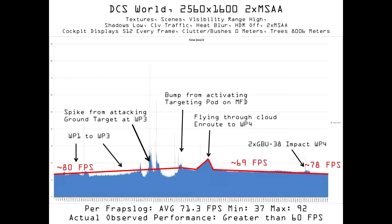Average FPS drops from 70 frames per second to 71 frames per second. Spikes from attacking ground targets and activating air-to-ground mode are apparent, as is a drop in performance for flying through a cloud, but generally speaking performance remains largely above 60 frames per second. Microstutter is not an issue.